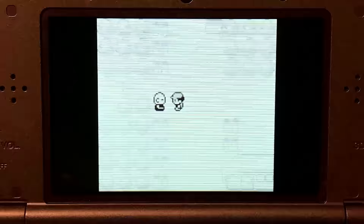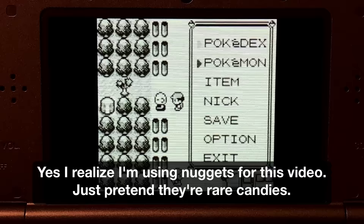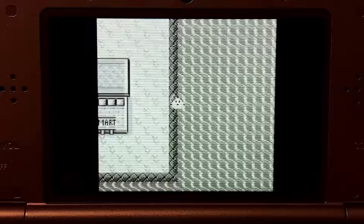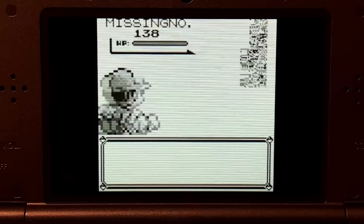To do the MissingNo Glitch, put an item you wish to duplicate — in this case rare candies — in the 6th slot of your bag, then go to Viridian City and talk to the old man and have him show you how to catch a Pokemon. After finishing the catching tutorial, fly to Cinnabar Island and surf on the column of tiles directly to the right of the island until you encounter a Pokemon. It should be some variant of MissingNo — sometimes it's not always MissingNo, so just keep running away until you encounter it. After you encounter MissingNo, just run away again, and your 6th item slot will be duplicated.